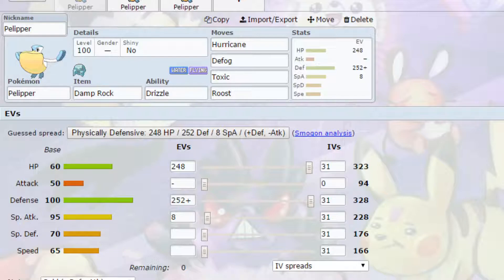For EVs I've gone for max HP and max Defense with a Bold nature — more Defense, less Attack — and then 4 EVs in Special Attack.